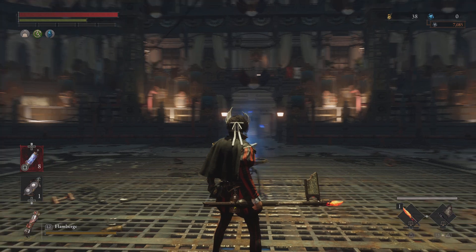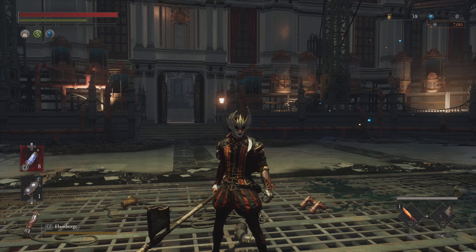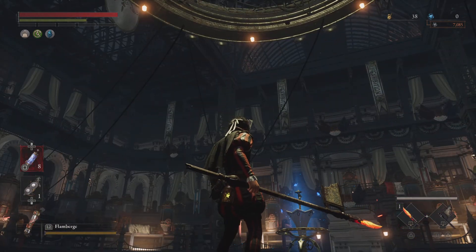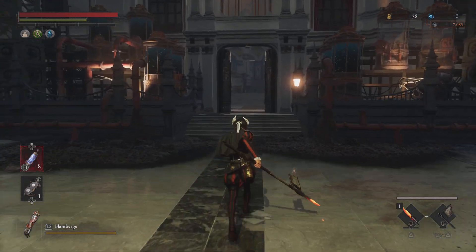Hey everyone, I'm gonna make this quick video on how to respec in Lies of P. So after the Viktor boss fight that you fight here, the guy that you talk to will give you a key.